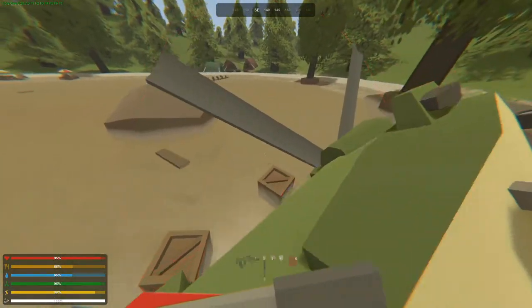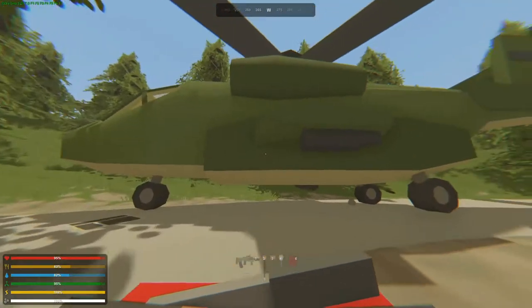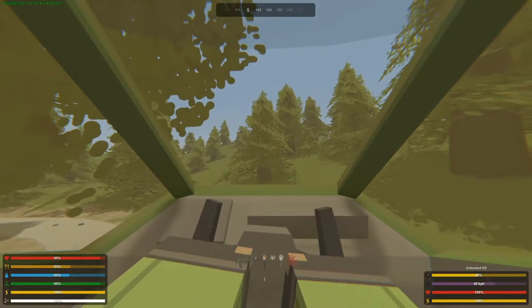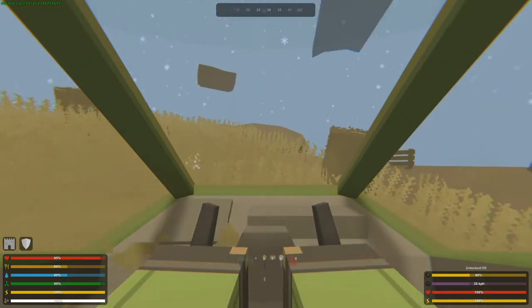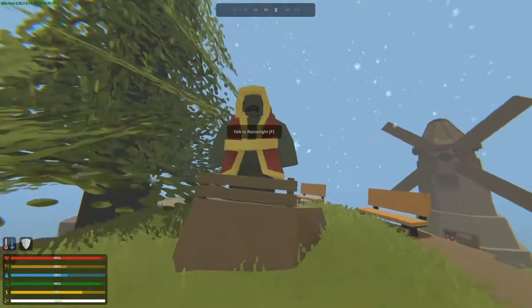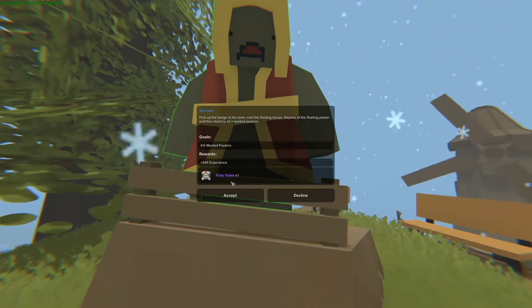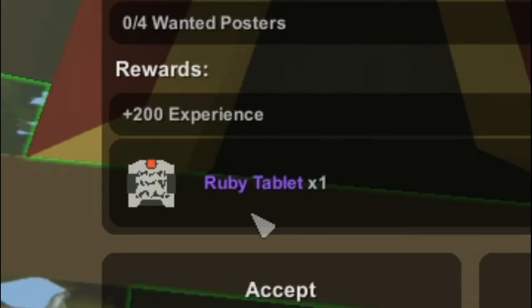First I need to get our freaking helicopter out of the water so I can talk to Rain Riot. Yes, we finally got it! Oh my goodness, let's get the freak out of here. Alright, perfect. Mr. Rain Riot, we did it - Electric's quest. Nice. Servant quest. Oh, the wanted posters all around. Plus touch experience and a ruby tablet.